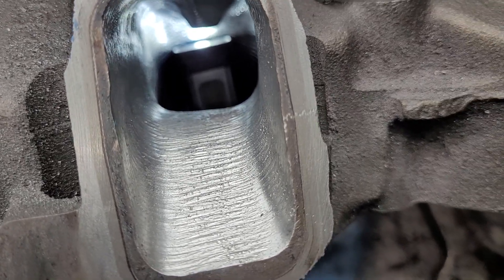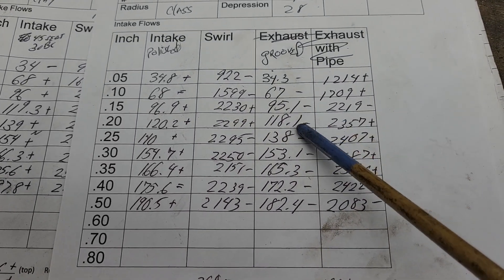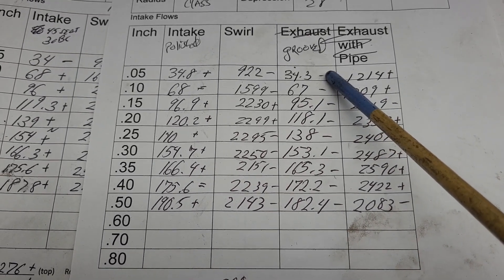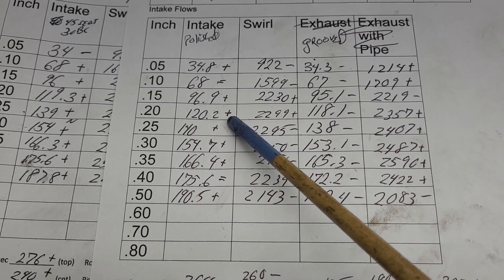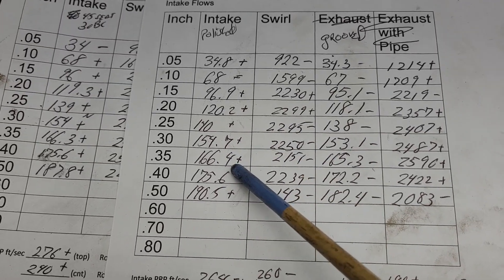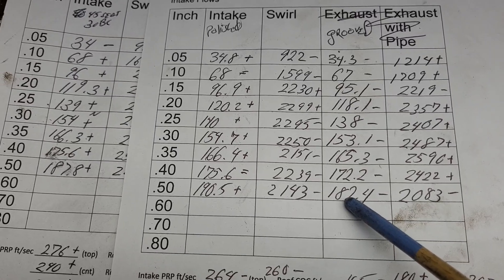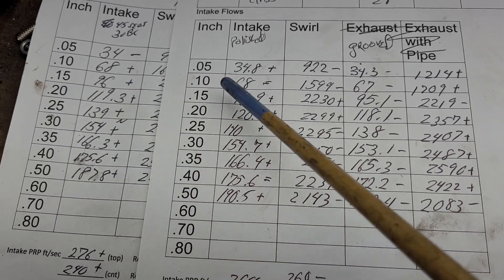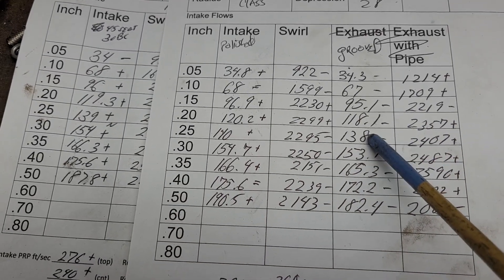I guarantee they're not what you think they're going to be. Polished — you saw in the last video — versus grooved. Yeah, they're all down. Take a look at how much: 343.48 to 343.3, 68 to 67, 96.9 to 95.1, 120.2 to 118.1, 140 to 138, 154.7 to 153.1, 166.4 to 165.3, 175.6 to 172.2, 190.2 to 190.5, 182.4. You can see all the way over to our other burr finish — the burr finish is just a touch flowing better than the grooved one, which makes complete sense.